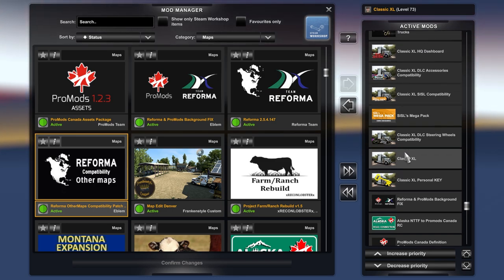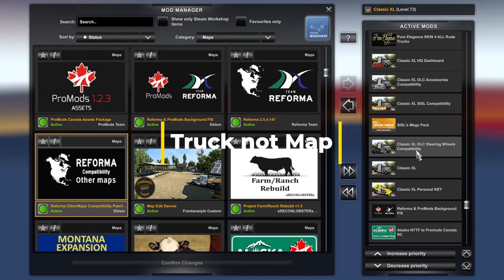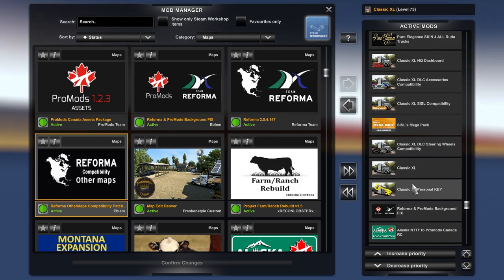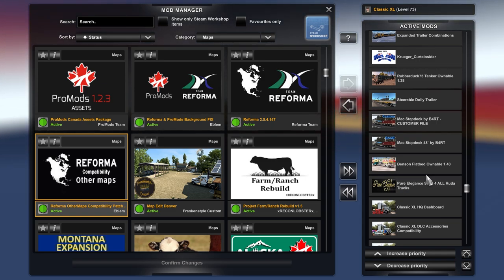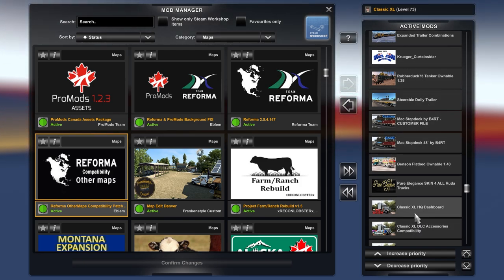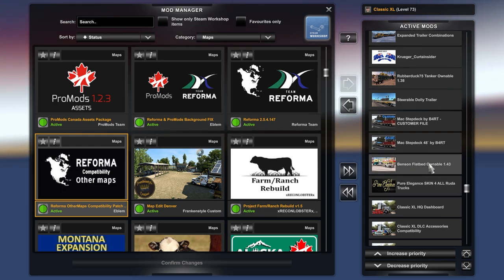After you've got your maps, you drop in your trucks. In this one we've got the Classic XL, and you can find out the order for that once you purchase the John Ruder mod — this is the order John Ruder suggests. So: maps first, then your trucks, then your trailers. I've dropped a skin in here; normally I'd say put skins at the end of your trailers, but I've dropped it in there because it's all the classic stuff — this is the Pure Elegance skin for Ruder trucks.